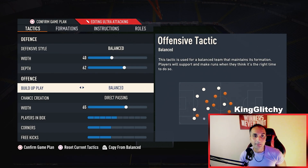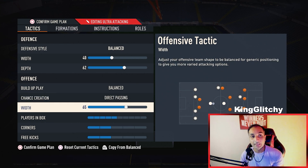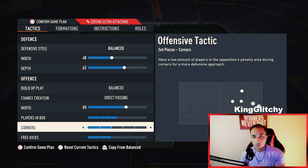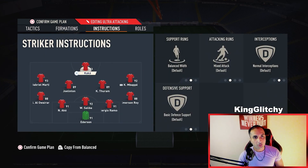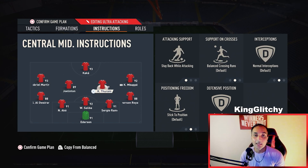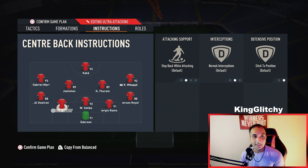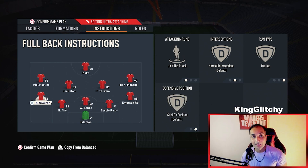In that situation, go back to the 5-4-1 formation: width 40, depth 62, buildup play balanced, chance creation direct passing, width 65, players in the box 5, corners and free kicks 2-2. For instructions: striker balanced, CM stay back and cover center, LM come back, RM come back, RWB join the attack overlap, LWB join the attack overlap.